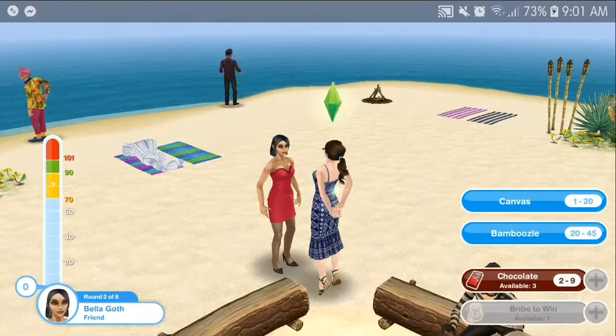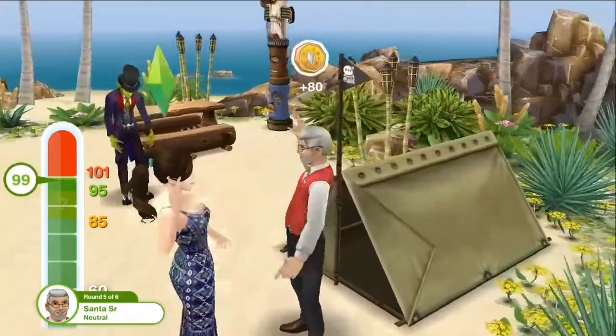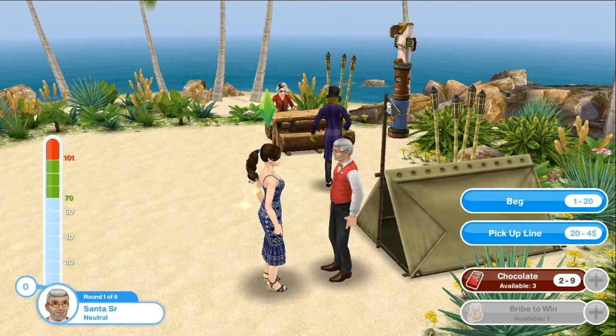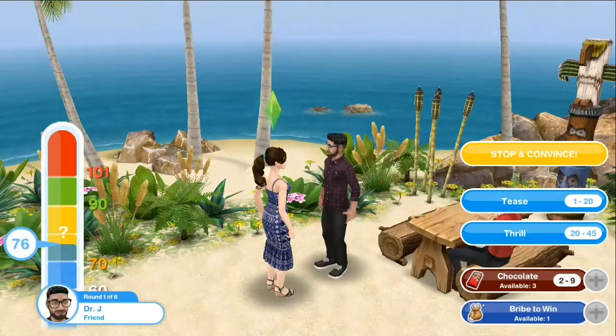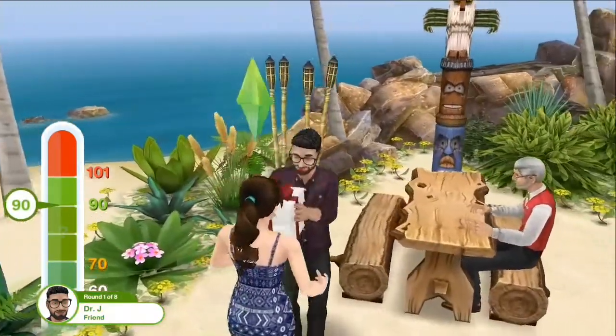If you are very close to the fail zone, I suggest using chocolate because chocolate gives you fewer points than the first choice. The first choice gives you 1 to 20 points and chocolate gives you 2 to 9 points. You need to purchase bribes and chocolate, so you need to use them wisely.